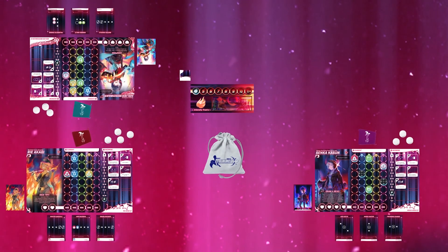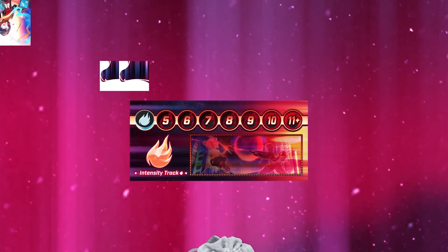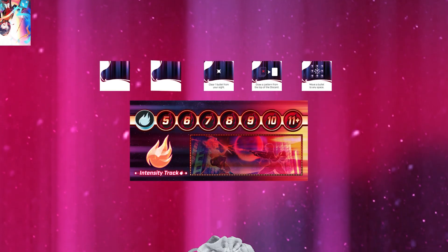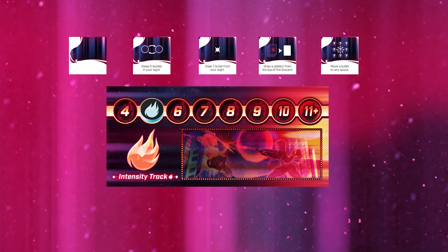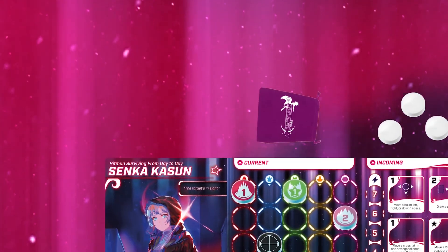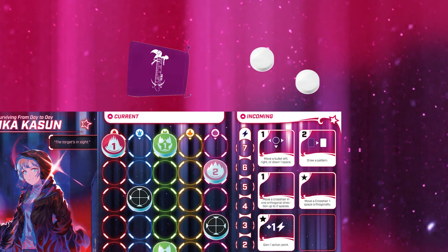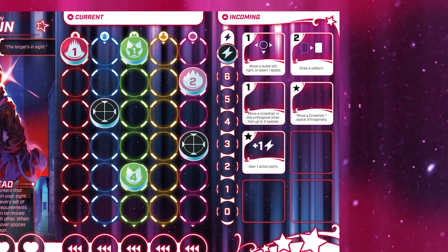Once all players have completed their end phases, it's time for the cleanup phase. First, refill the available power-up cards equal to the number of players. Second, increase the intensity track by one, plus one for each heroine that lost that turn. Third, take the bullets from your incoming — those given from the player to your right — and add them to your current. Finally, refresh your AP to the highest number. To start a new turn, hit that three-minute timer.